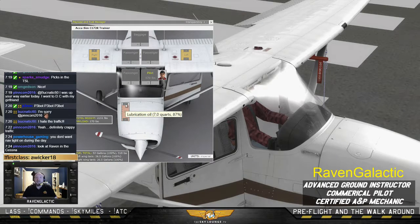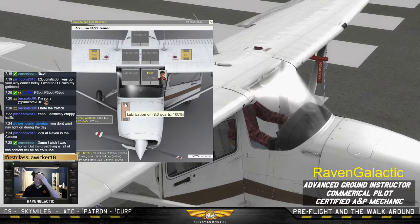In this Cessna 172, it says eight gallons is at 100%. But the rule of thumb is that anything past seven quarts and the oil will actually overflow out of the airplane and get your belly all black — then you'll have to clean it or have the line boy do it. You don't want that to happen.